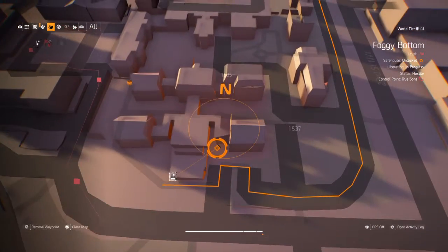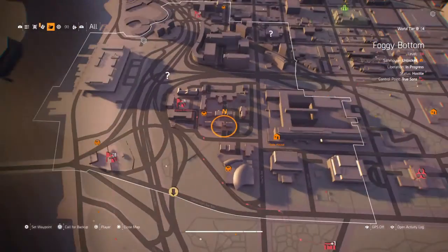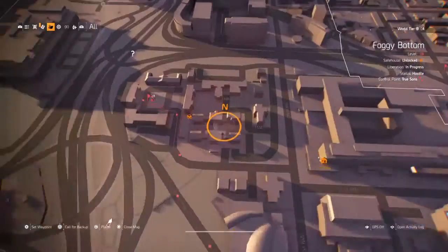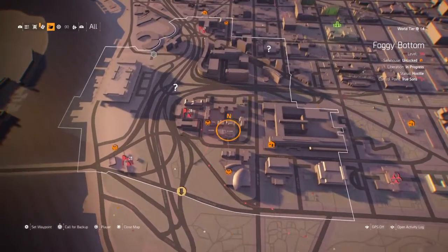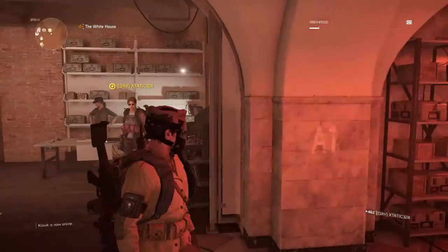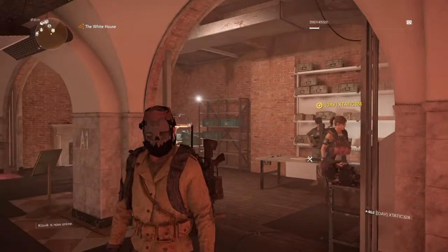Go down the tunnel — there'll be a lady and she'll give you a side quest. Nothing will be marked on the map and that's completely normal. You go in there, obtain the side quest, do the side quest, and it'll give you a blueprint and other rewards for completing it.